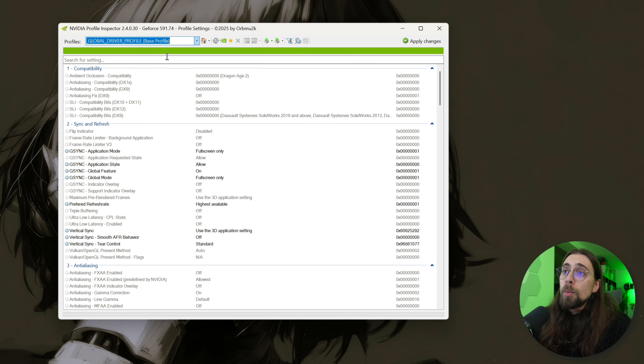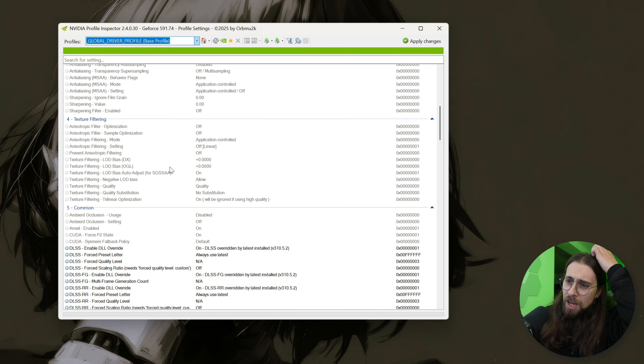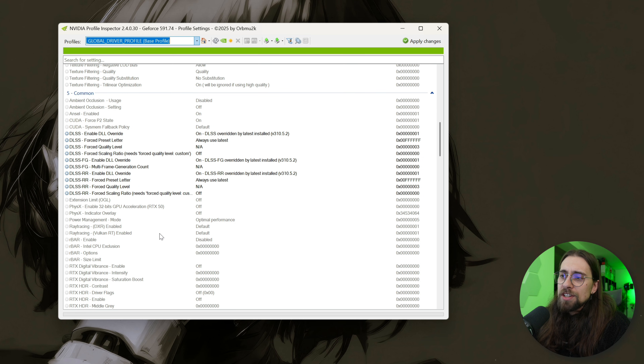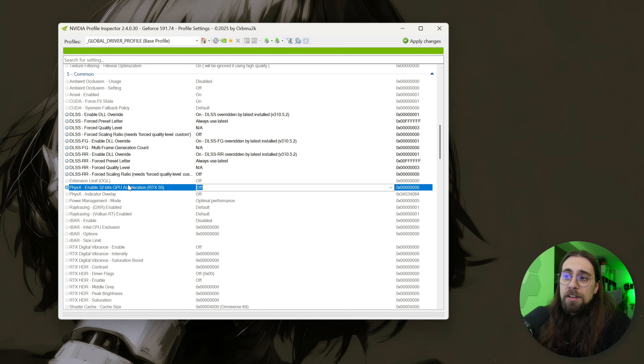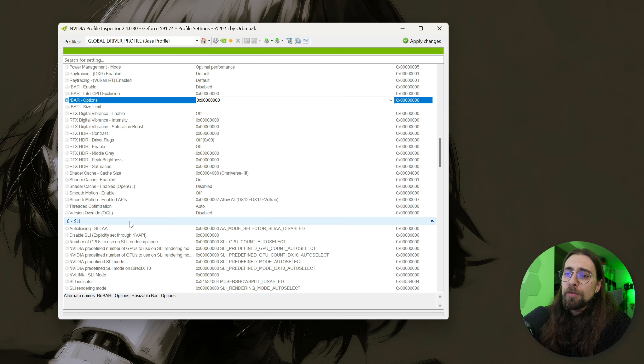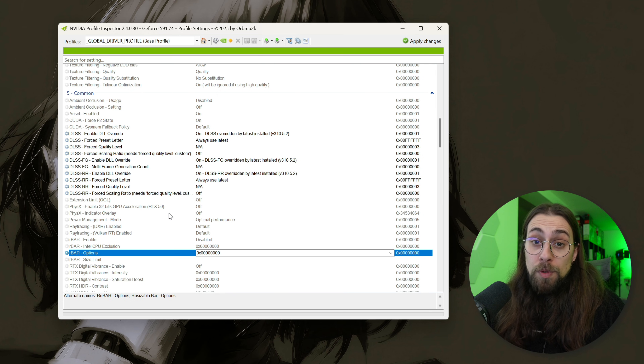In Profile Inspector you can go to the common section and find the DLL override for DLSS and set the forced preset letter. Beyond that, you can change many things: enable 32-bit GPU acceleration for RTX 50 series, set Vulkan resizable bar options for games that lack their own rebar profiles, force RTX HDR, and apply rebar profiles from other games to potentially improve performance quite a lot.